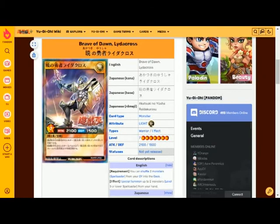Brave of Dawn Lidercross is a light attribute warrior type level seven with 2100 attack and 1500 defense. The requirement is that you can shuffle two spellcaster monsters from your graveyard into the deck.